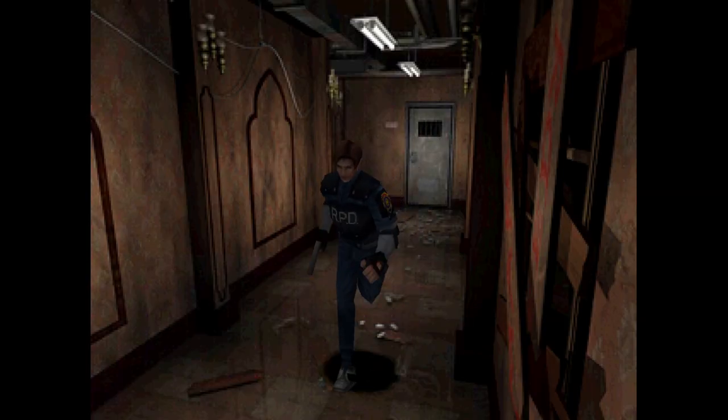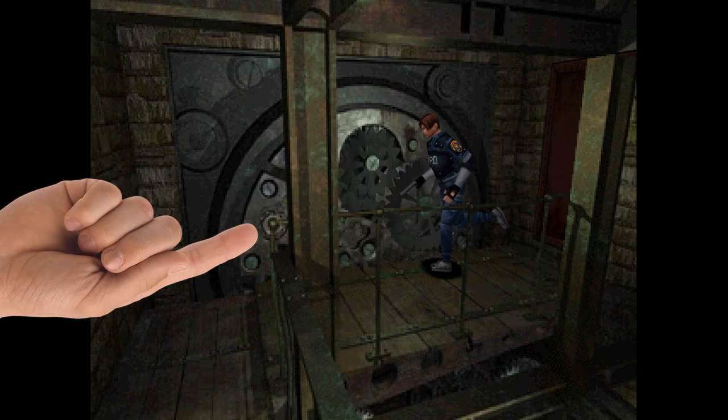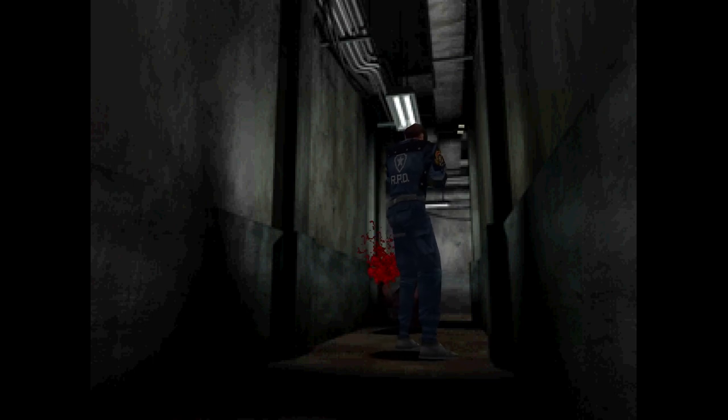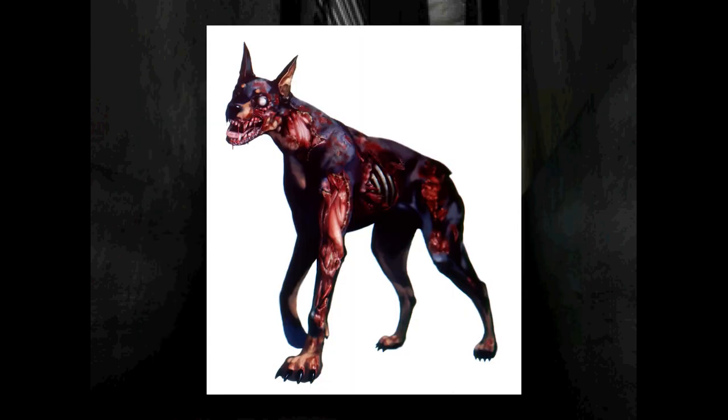We have three plugs, but we need four in total. The fourth plug is inside that steel door where there's a cogwheel missing. But to find that cogwheel, we need to delve further deep into the police station and go into the basement. And there are dogs here — not the cute ones, but the angry zombie ones.